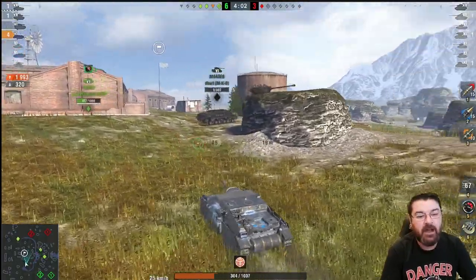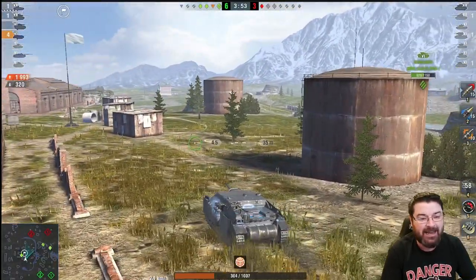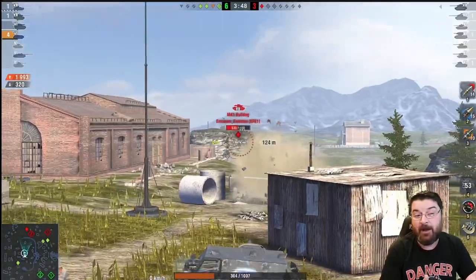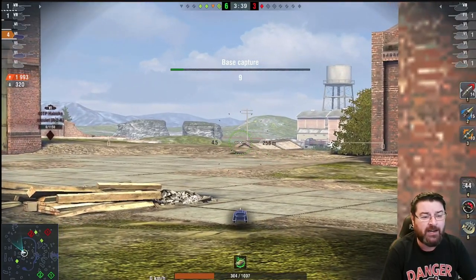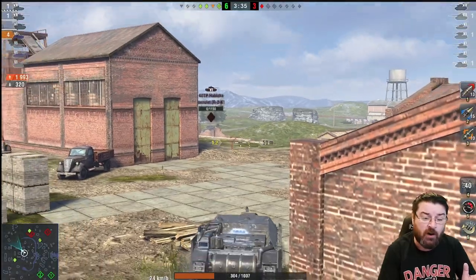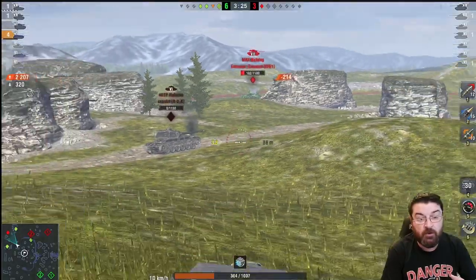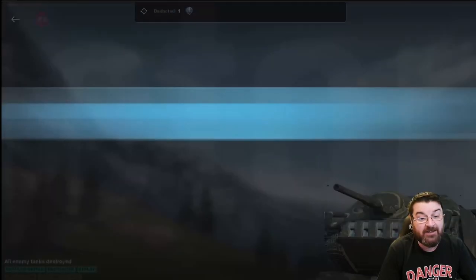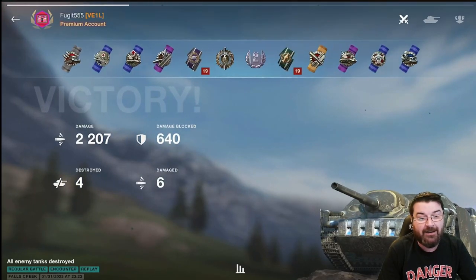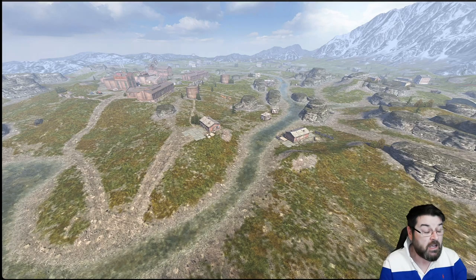On maps like this, change it around — stop going to the same old routes and look at other parts of the map. If you know your maps and those strong positions, you'll suddenly start having better fun in certain tanks. We've seen two replays — it's a relatively good position, not going to work every game, not a copy-paste every time. You have to evaluate the game as it plays out and change your tactics as it progresses. Give it a bash, especially if you're in a TD with good gun depression and decent mobility. We did 2.2k in the end, took four kills — and they came through the middle and we were still able to hold that line.